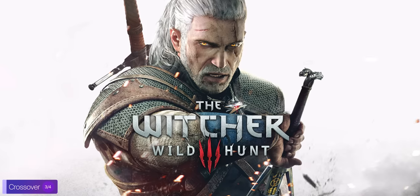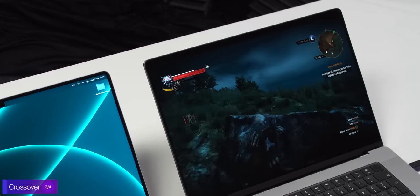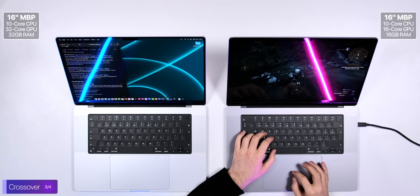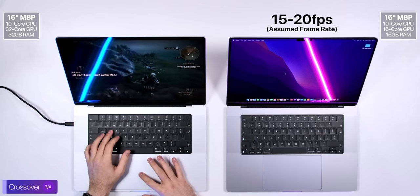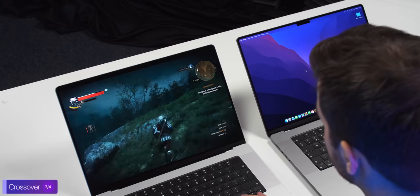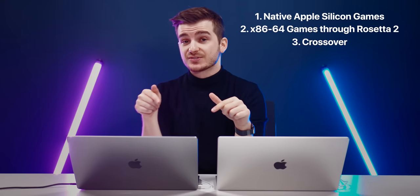Now we have Witcher 3, running at maxed-out settings — native resolution, everything on Ultra. It looks absolutely incredible, very sharp, but unfortunately I can't see the frame rate. I'd guess about 15 to 20 at most — it is pretty choppy. Running Witcher 3 on the 32-core GPU at the exact same settings is significantly more fluid. I'd estimate at least 40, if not even 50 frames per second. Maxed-out settings, 3.5K — Witcher 3 in macOS is fully playable. As you can see, with Crossover you can play Windows games on the Mac without installing Windows, but only older games.